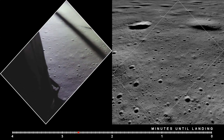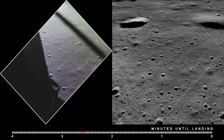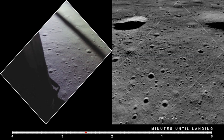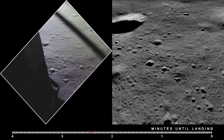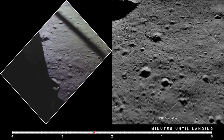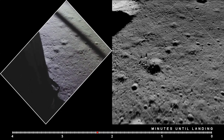750. Coming down to 23. 700 feet, 21 down, 33 degrees. 100 feet, down to 19. 540 feet, down to 30. Down to 15. At 400 feet, down to 9.